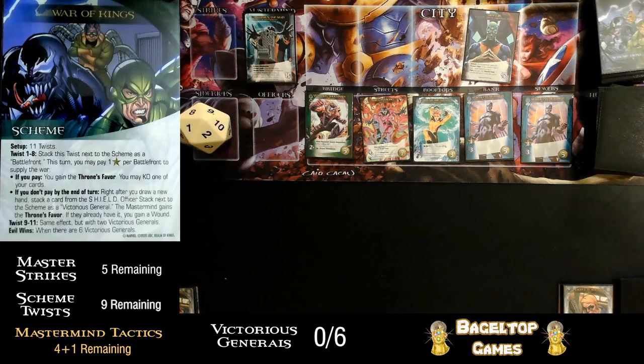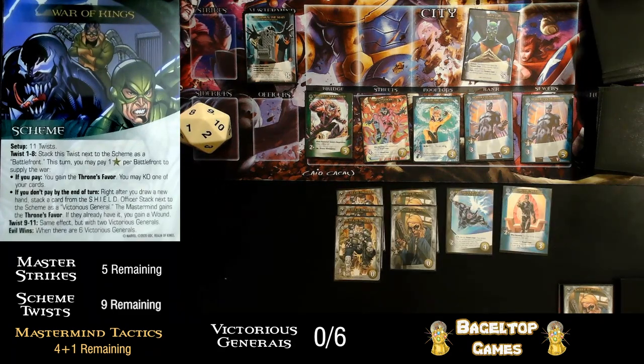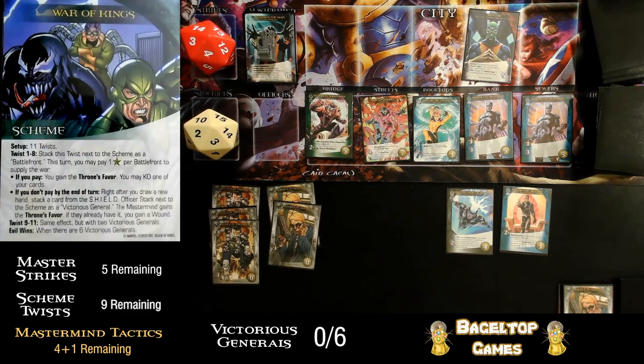That is our second twist, so our second battlefront. I have to pay two recruit this time to supply the war. Good things happen if I do, bad things if I don't. Thanks to the Soaring Flight, I did get seven cards. With this Black Bolt's effect I might have been able to get one of those five-cost cards, but I want to avoid victorious generals. My gray cards give me three attack and recruit — I'm going to use those to supply the war. I paid, so I gained the throne's favor and I can KO a card. Let's KO this shield trooper.